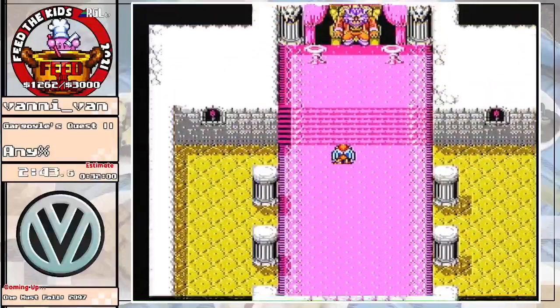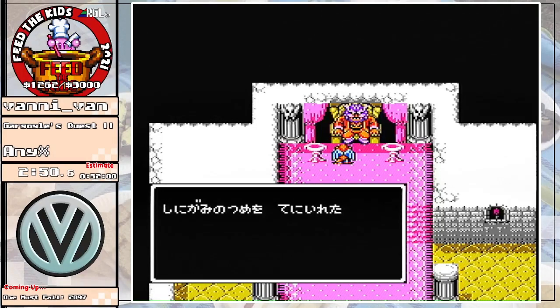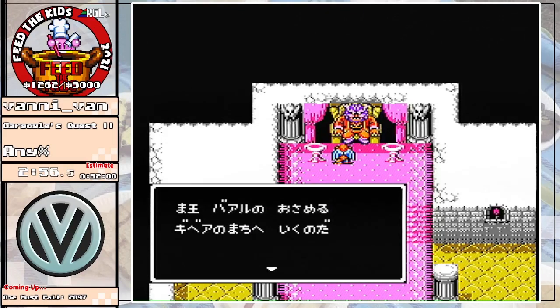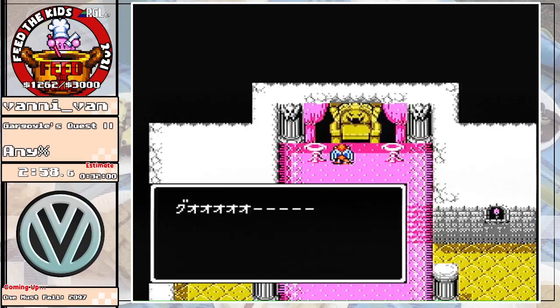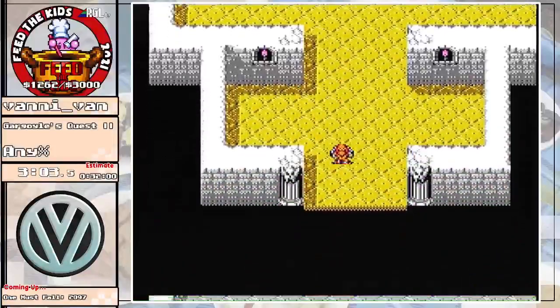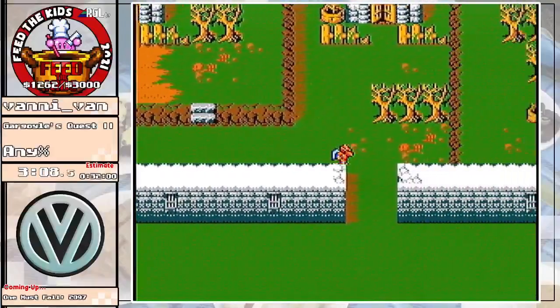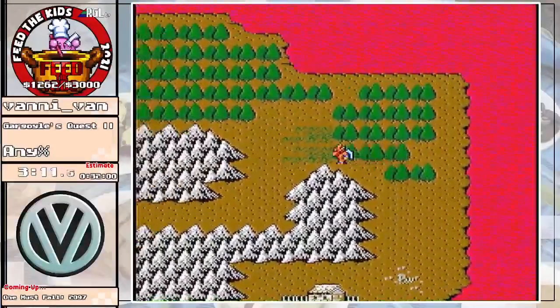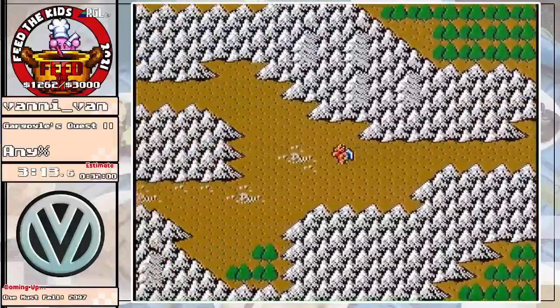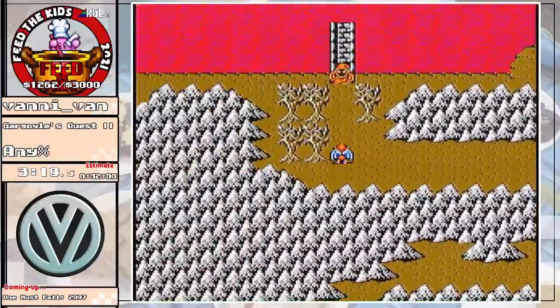We're going to go back to this good king here. Kings are going to be a theme in this game — this one's good, some are bad. He's telling us: there is a very mysterious darkness enveloping the land, threatening all of the monster world, but we don't know where it's coming from. You need to go find out. Now, if you don't mind, I'm just going to die real quick. Now we leave our hometown and venture out into the monster world. This has got kind of an RPG feel to it, with this overworld where you go into towns and caves and castles.